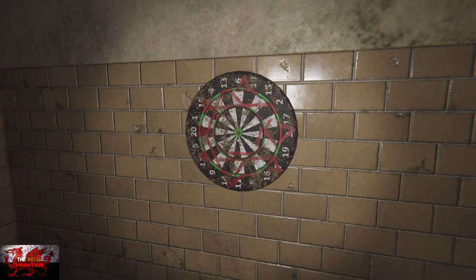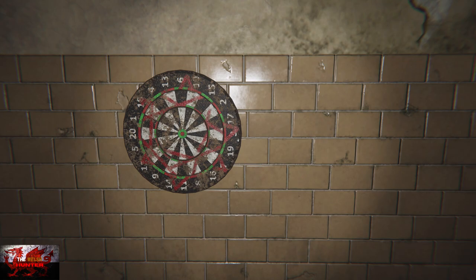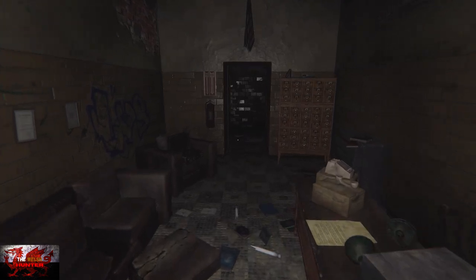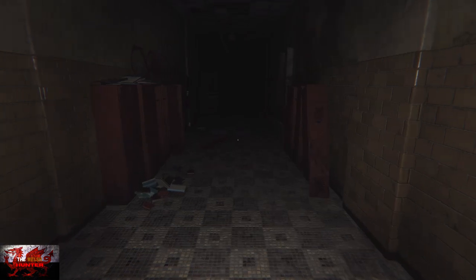With this dartboard, interact with the middle once and then the outer ring once — very important to do that in that order. That'll solve the puzzle and grab the key. Go to the left as we come out of the hallway, then from here go to the right and basically up the stairs.